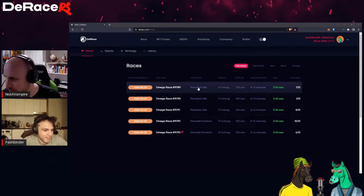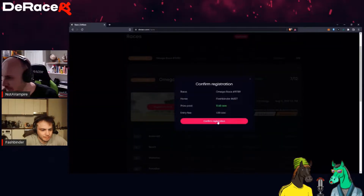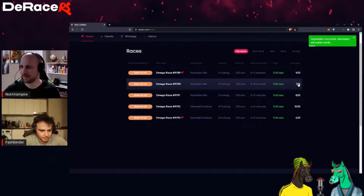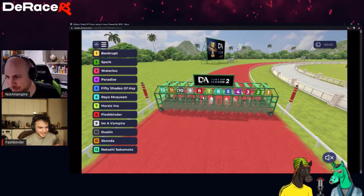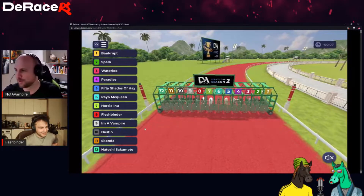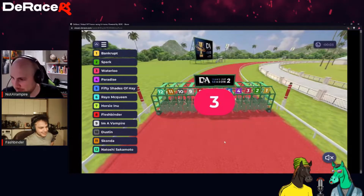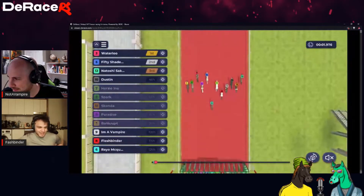Alright, we got space right here on the Paradise Four — does that work for you? Hell yeah, let's do it! I'll go ahead and get my Flesh Binder in. Alright, I'm in lane number eight. Flesh Binder versus I'm A Vampire in lanes eight and nine. This is the first of two races. Let's see how we do — I'm ready for the win!